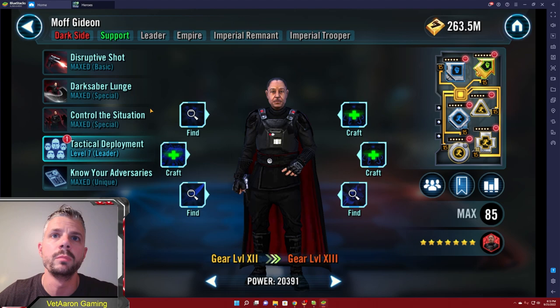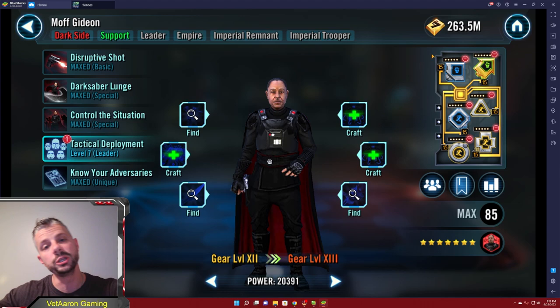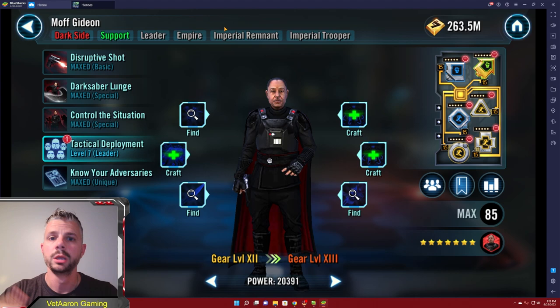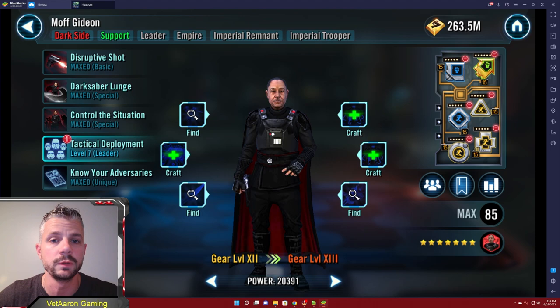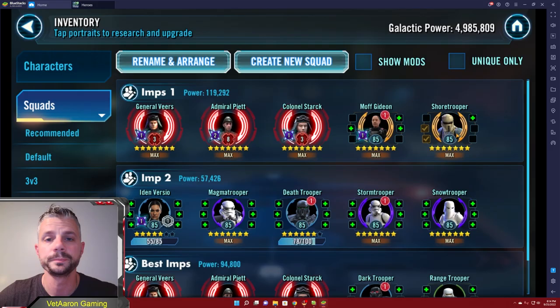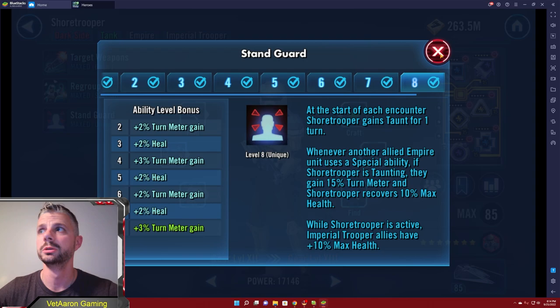The team I currently run with is Moff Gideon and Shore Trooper. The one benefit you get from Moff Gideon in this team is Control the Situation, where he's calling all Imperial Trooper allies to assist, all units lose 100 turn meter, and then allies gain 25 turn meter. So he completely strips the other team of turn meter as long as they don't have something like Jedi Master Kenobi negating that ability. Once I have a couple turns out I have Gideon go - he removes all turn meter and then I'm absolutely rolling again. He's also a very quick character at 259.